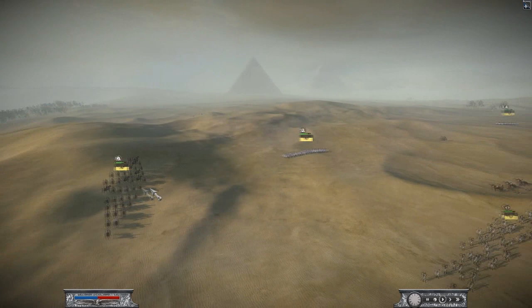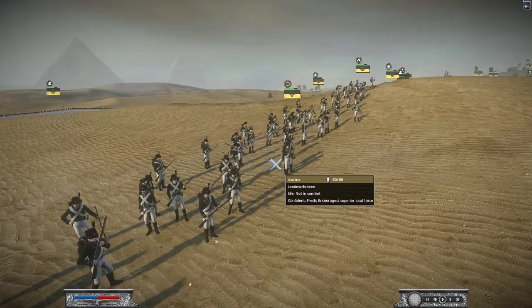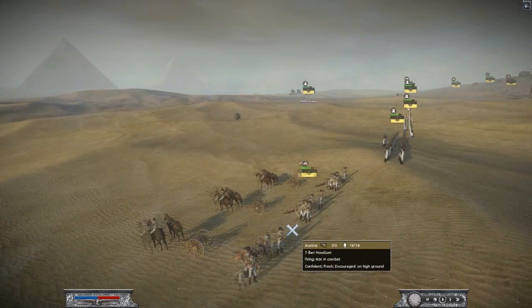I'm playing against an Austrian opponent. He's got a unit of Cuirassiers there and had 2 units of Hungarian Hussars that were repelled by my Coldstream Guards. He's also got a unit of Landwehr — however you pronounce them — which are the light infantry.